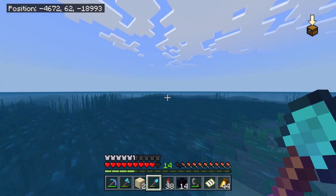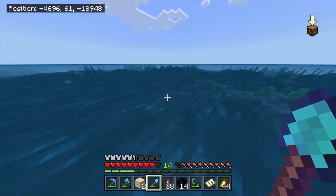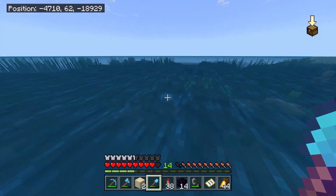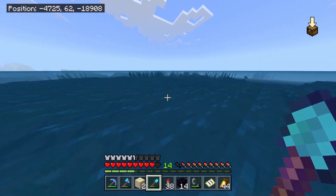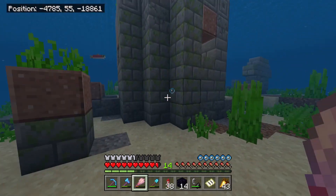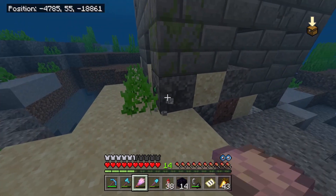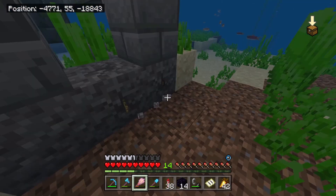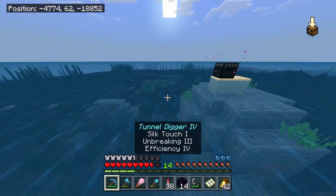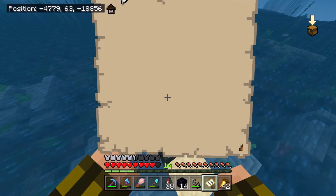We're not near land at all. I do see an ocean ruin — we could get one of those sniffer eggs, that would be really cool. I don't think we can get sniffer eggs because we're probably not in a warm ocean, but the sand makes me think it is. I'll double check. Oh, there's an emerald — I'll grab that. I don't think we're gonna find one, so I'll just go and find the mansion now. Very close to it, as you can see, so let me start flying.